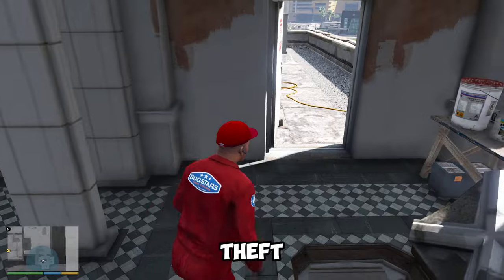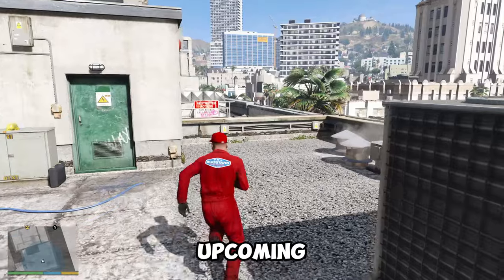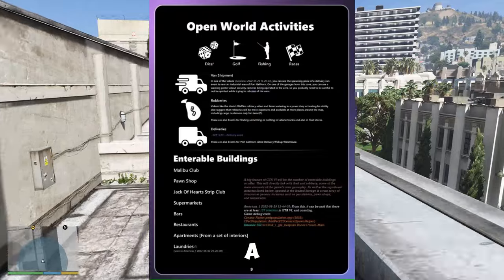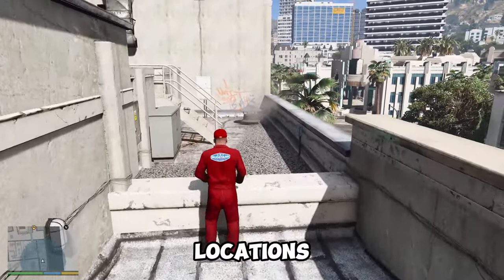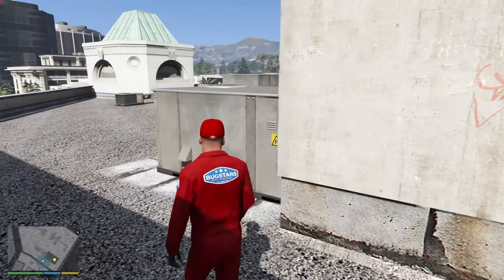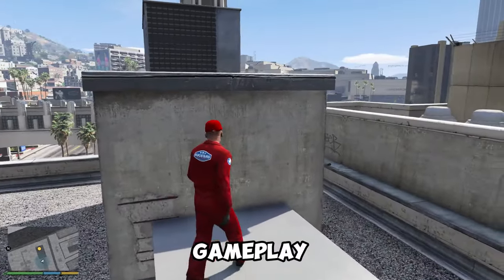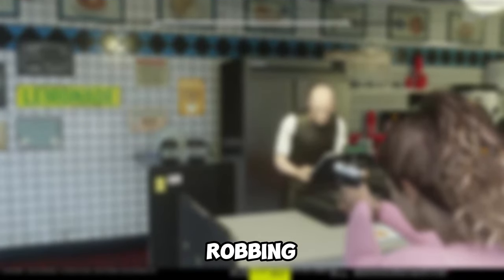Fans within the Grand Theft Auto 6 community have put together a massive document detailing all the leaks related to the upcoming game, with some exciting conclusions. On page 9 of the document, a section is labeled Enterable Buildings, listing locations that players can enter based on known leaks. The document notes that the number of enterable buildings will be a big feature in GTA 6, due to theft and robbery being a main element of core gameplay. One notable leaked example featured the GTA 6 protagonist entering and robbing a fast-food restaurant.